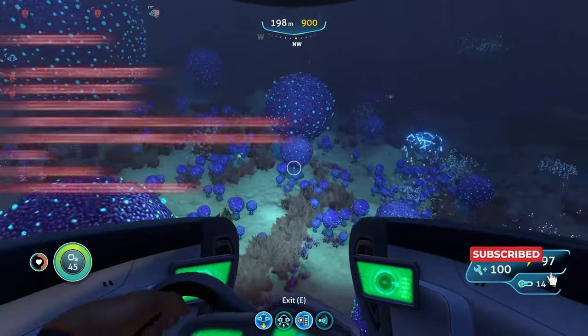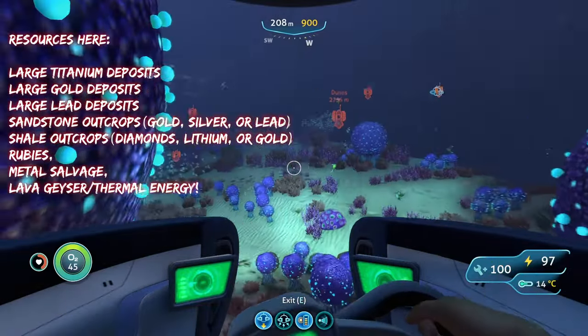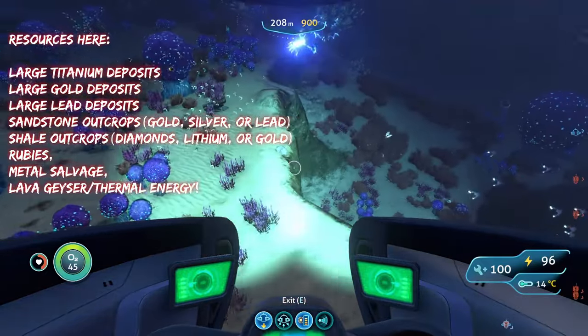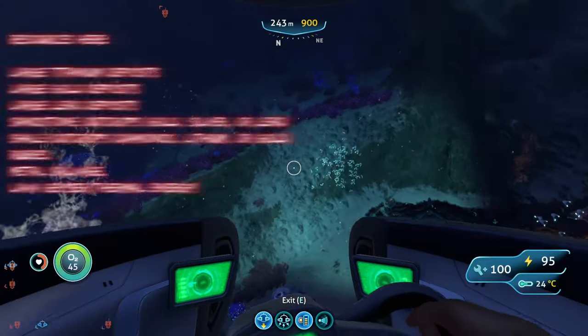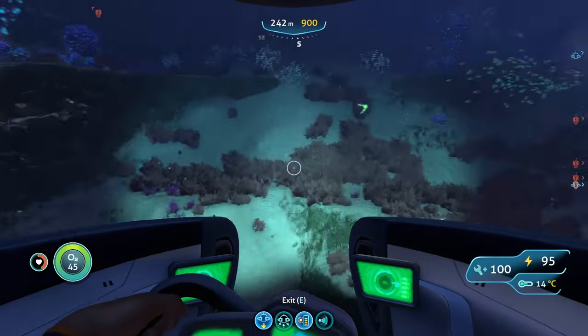Other than that, that's about all the resources you'll find here, but it's quite a lot. You've got three deposits and five potential resources from the outcrops. There are also lava geysers, so thermal energy is also a resource here. But other than that, let's head on to the next spot.